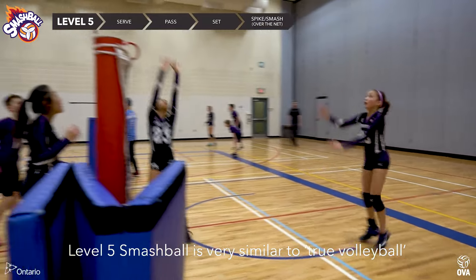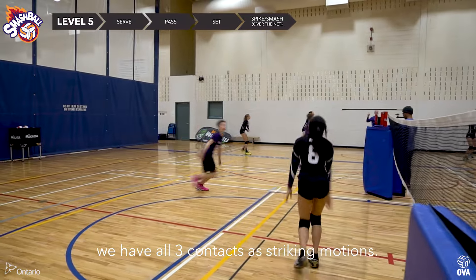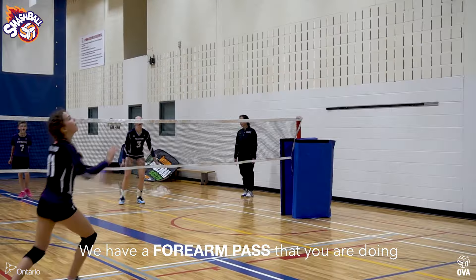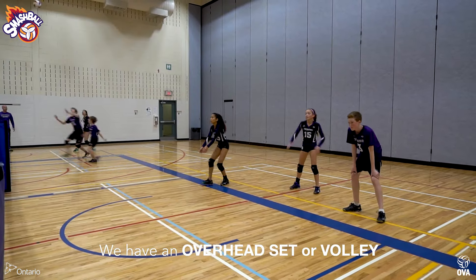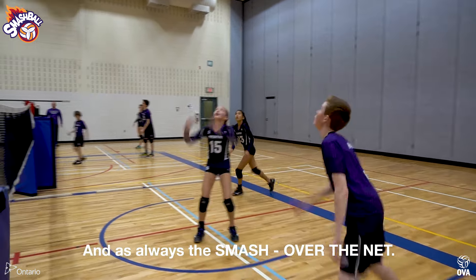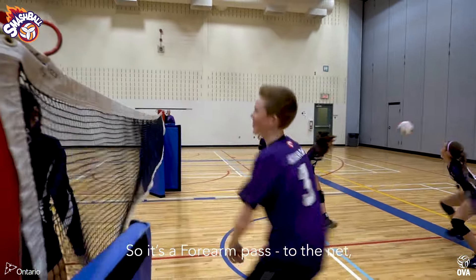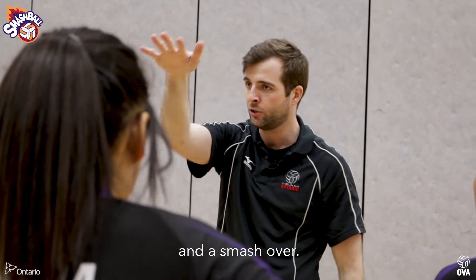In Level 5 Smash Ball, it's very similar to true volleyball — we have all three contacts as striking motions. We have a forearm pass to the net, an overhead set or volley along the net like we did in Level 3, and as always a smash over. So it's a forearm pass to the net, overhead volley along the net, and a smash over in Level 5.